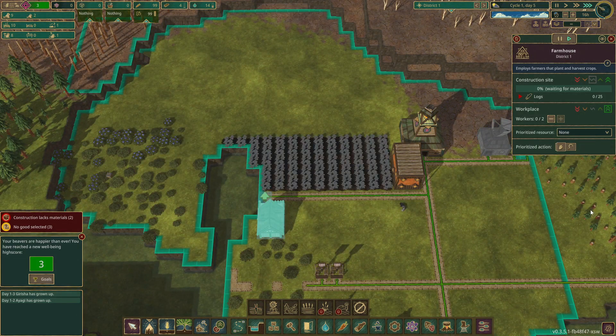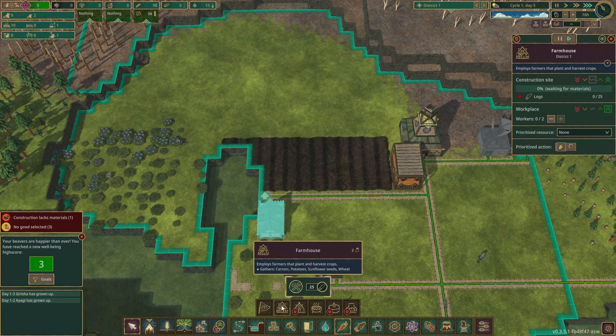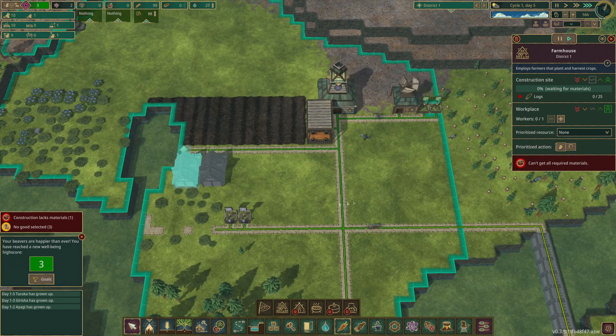Food workplace is always of a high priority. I normally put down two farmhouses - one on planting, the other one on harvesting. As we're short of beavers, we'll put everything down to one for the time being.